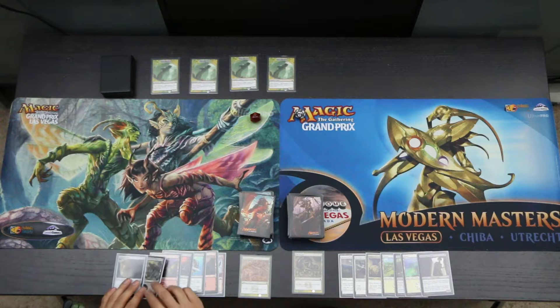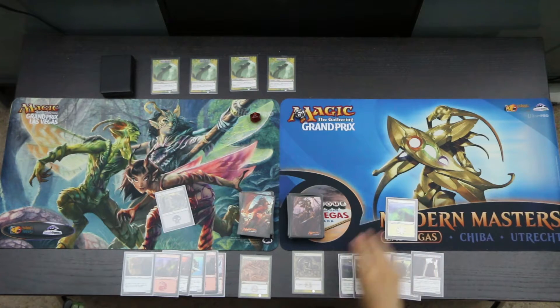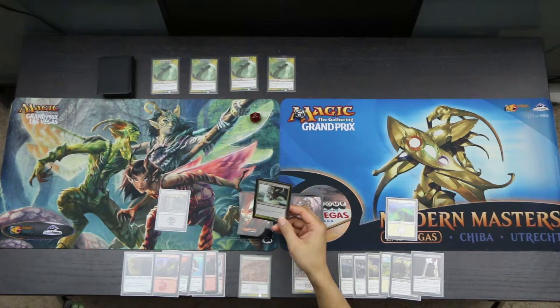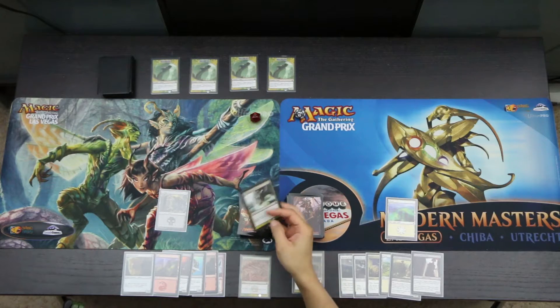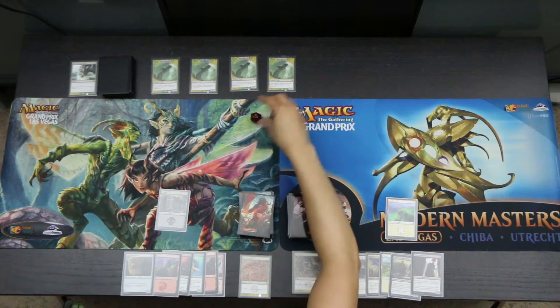Turn one, we play a Swamp and a Plains, then pass the turn to the Hydra. The Hydra casts Disorienting Glower — players can't cast spells until the Hydra's next turn, which is fine. The Hydra deals four damage to each of us, taking us to sixteen apiece.